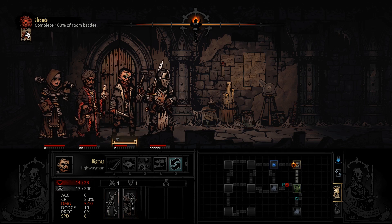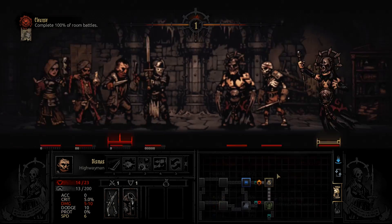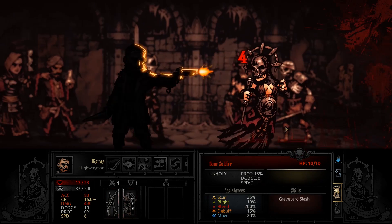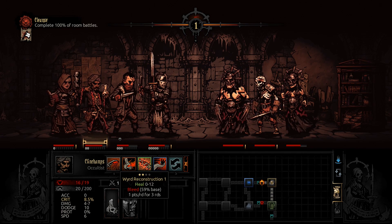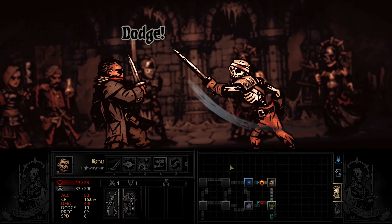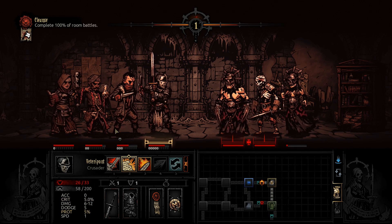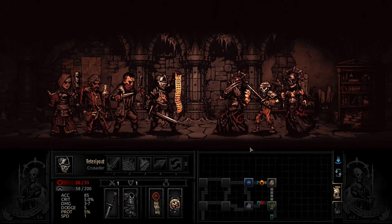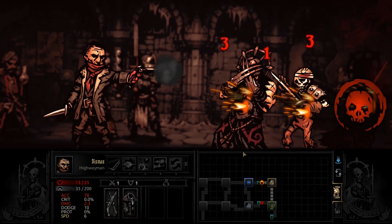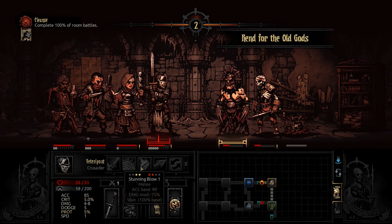I'm going to skip this fight down here since we don't have to fight them — we just need to clear the rooms. Speaking of fights — an Acolyte, and extra stress right away. At least it wasn't on the Crusader. We probably want to kill the Acolyte ASAP, so let's prioritize that. Dodged, not good. At least they missed too. That's going to be literally one health — out of 13. Our Crusader cannot target the Acolyte unfortunately. He's not using the stress attack though, so that's not too bad. Let's use a heal — plus 10, nice.